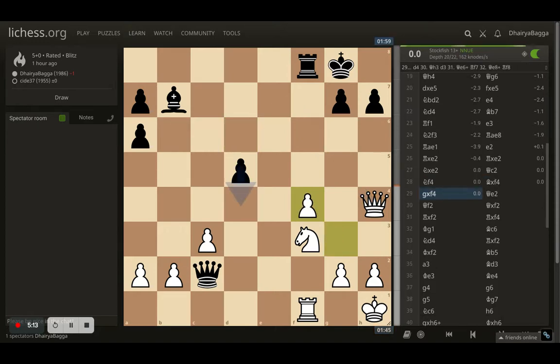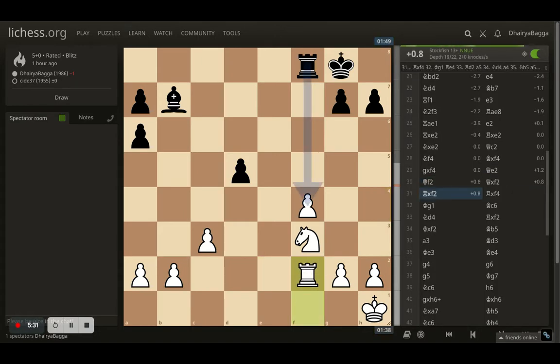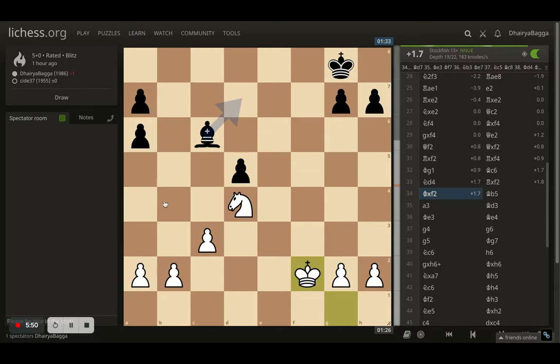Opponent takes on the knight, I take back with the pawn. I cannot take back with the queen because the rook is attacking the square. The queen comes to e2 and I thought let me just exchange queens because otherwise I'll be losing the b2 pawn. So queen to f2, opponent takes, I take back and the opponent takes on f2 again. Now it's kind of an equal position with white having slight advantage — 0.9 is not much. I move my king to g1. Opponent gets bishop to c6. I go with knight to d4, opponent takes the rook, I take back. My advantage here is basically the doubled pawns — there's one pawn in the center and I have extra pawns, so I should be able to convert this.